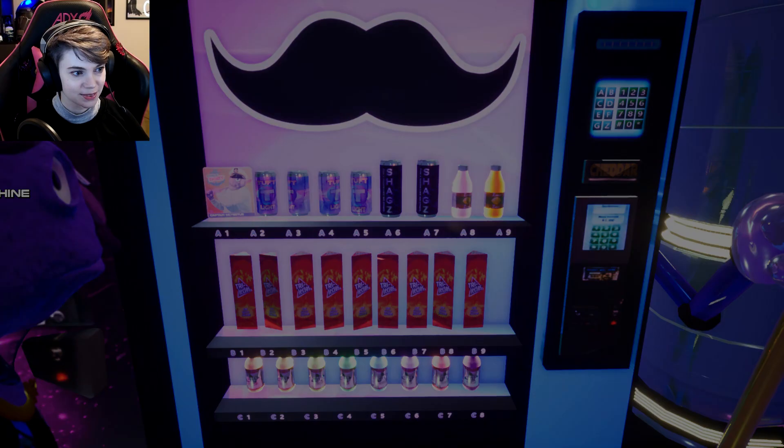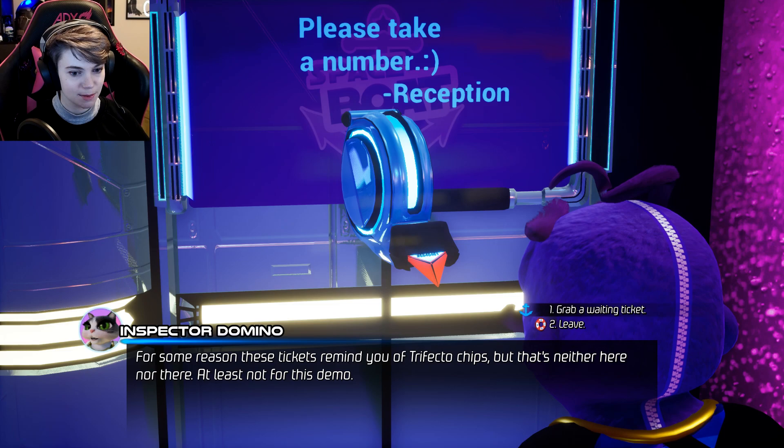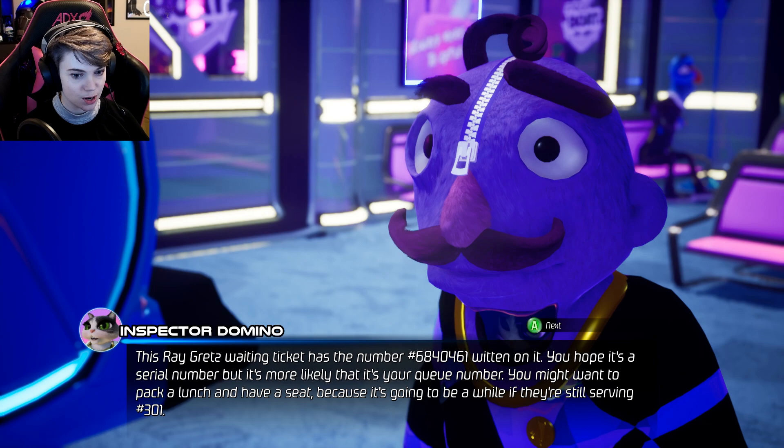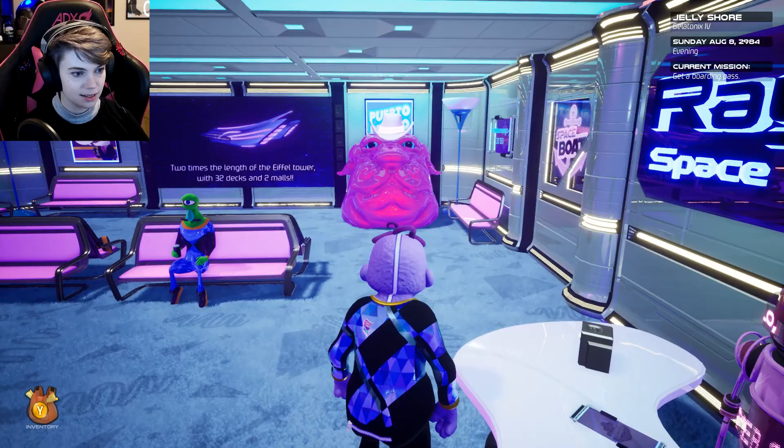Mr. Konbini! Cuckoo Cola — different cuckoo colour, same cuckoo taste! Ticket dispenser. These tickets remind you of trifecto chips, so that's neither here nor there — at least not for this demo. I guess I'll get a waiting ticket. Number 6,840,461. Oh dear — yeah, I don't think that's going to help me. Staff only area.